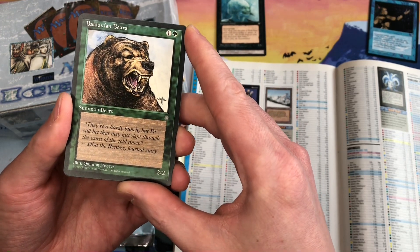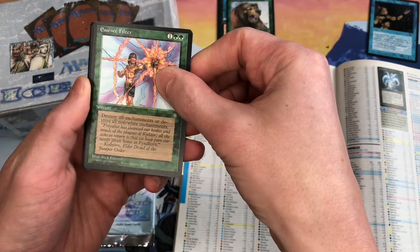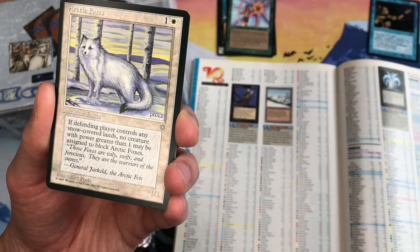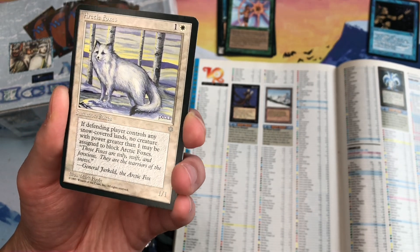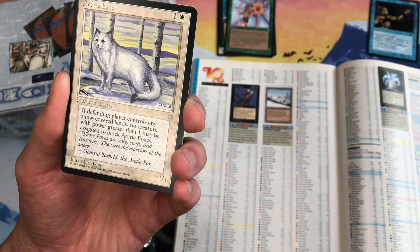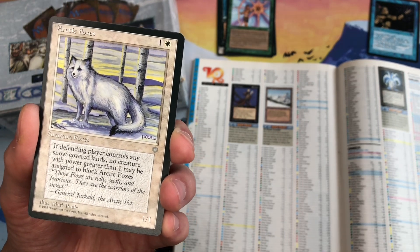We have Balduvian Bears, a 2/2 bear by Quentin Hoover. There's Essence Filter, which we've seen before — destroys all enchantments or destroys non-white enchantments. Then Arctic Foxes with really beautiful art by Mark Poole — a fox in the snow with birch trees in the background, almost resembling the classic Island art. Its ability lets it be unblockable by creatures with power greater than one as long as the defending player controls snow-covered lands. In 1996 it was a 40-cent card.